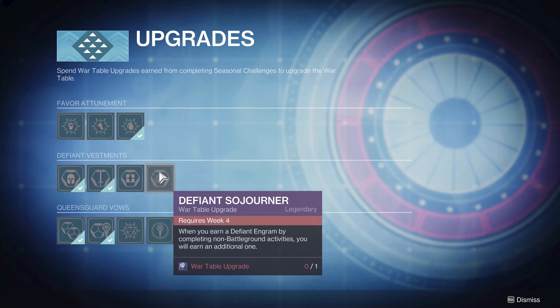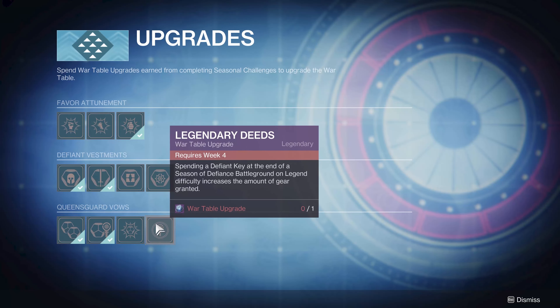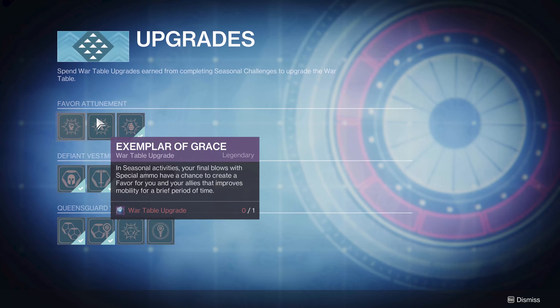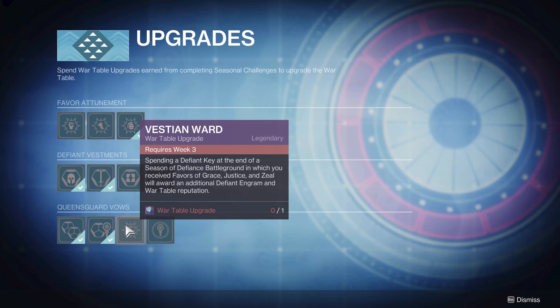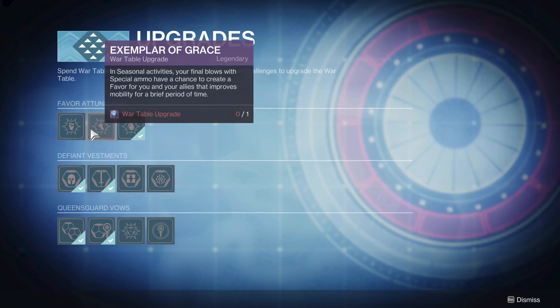Week four: when you earn a Defiant Engram by completing non-battleground activities, you will earn an additional one. So if you get a Defiant Engram from a dungeon clear, a raid, a strike, or whatever — you just get two. This is nice for any grinding where you're looking to get more engrams to spend. And spending a Defiant Key at the end of a seasonal Defiant Battleground on Legend will increase the amount of gear granted. If you don't see yourself doing Legend very much, plan accordingly.